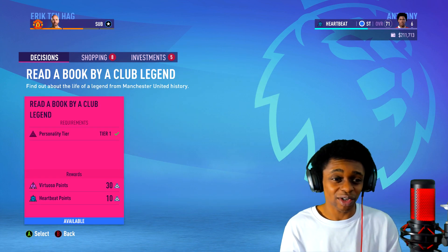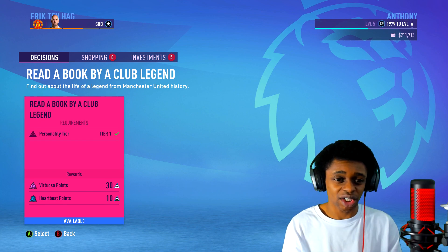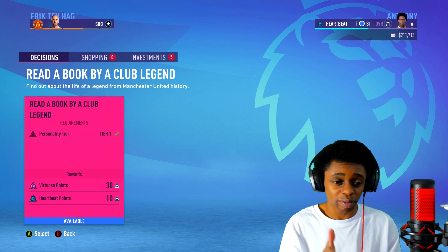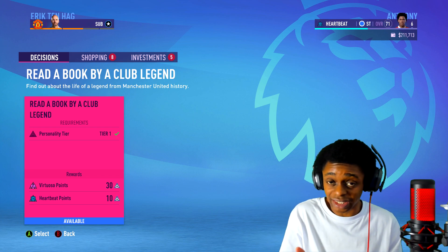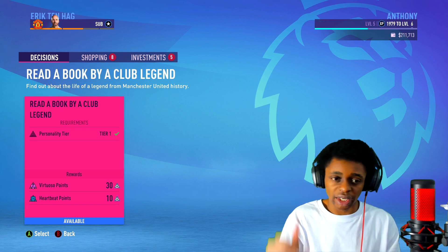So we can do some decisions. Our decision is to read a book by a club legend — find out about the life of a legend from Manchester United history. I can do that and I will get virtuoso points as well as heartbeat points: 30 virtuoso points and 10 heartbeat points. This will decide how I upgrade my character and different traits. The virtuoso and heartbeat basically decide the personality of my character.